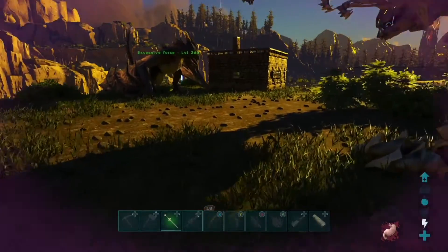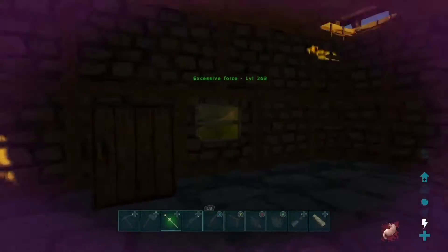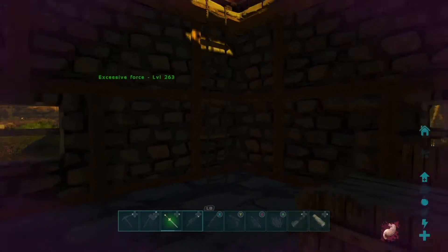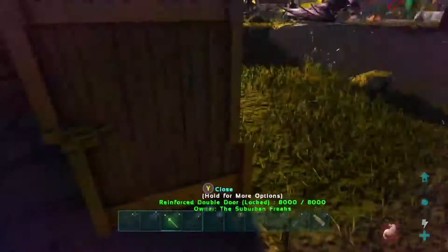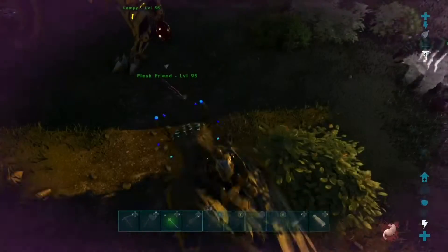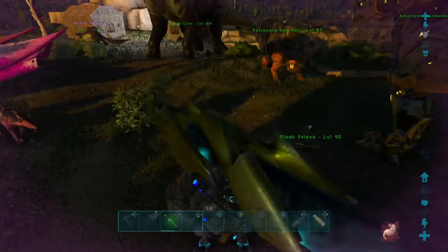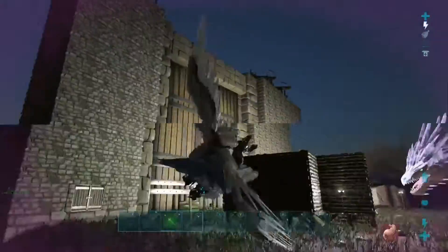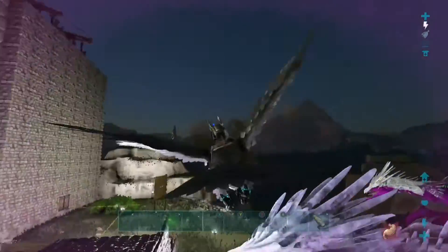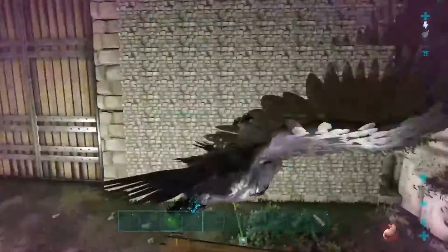We've got this one over here — that's my best wyvern. This one over here was the first one I did, so it actually has decor and stuff. We've got lampreys — we tamed all these little glow guys in our Aberration video. This is Wall Cena. It's got ballistas up top, plus more inner areas.